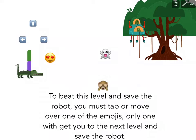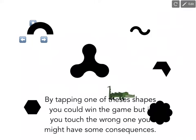For this level, you need to save the robot from the tree by touching or moving over one of the emojis. That one creates a clone, and that one clears the trail to the alligator. If you tap this one it doesn't do anything, but if you move over it, it disappears and it gets to the next level.